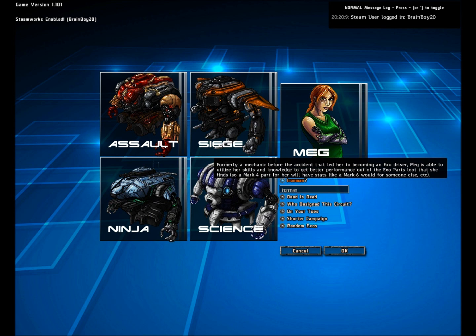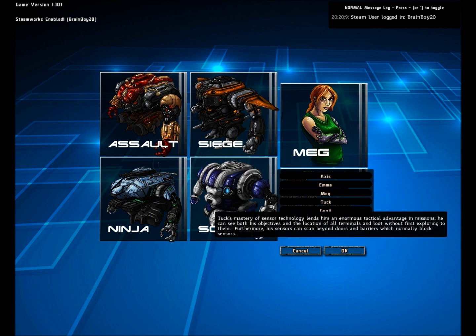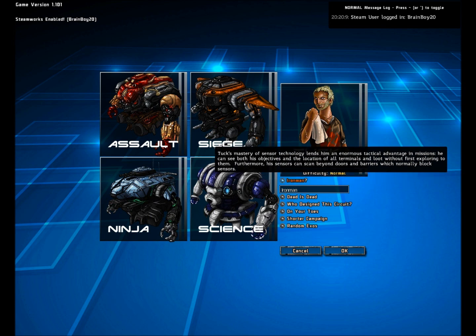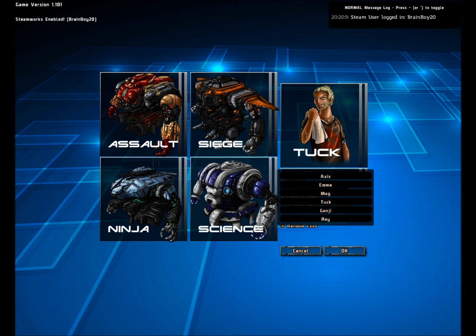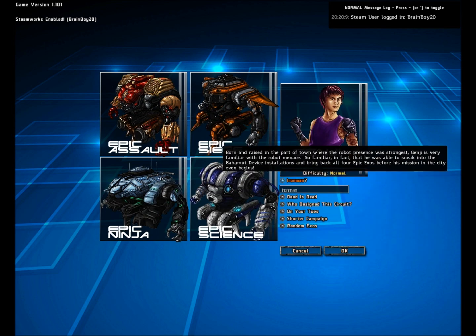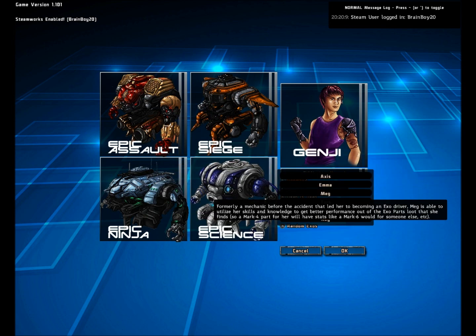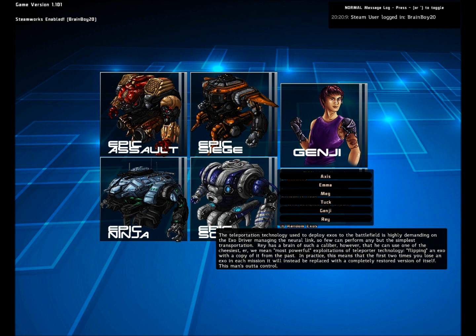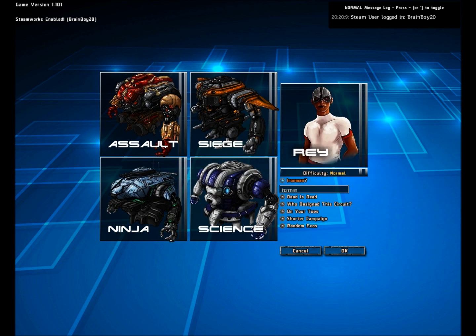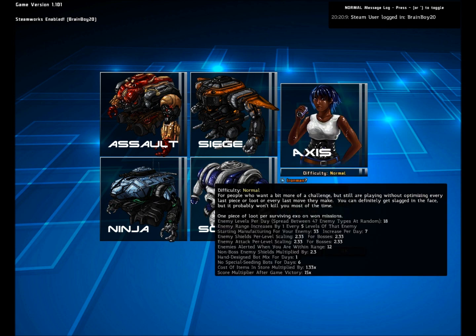Meg gives better stats for items. Tuck lets you see where containers are, as well as other door barriers and such. I haven't played with many of these. Genjin gives you epic Exos — or Biomut as they call them — right off the bat. And then Rey gives you access to extra lives for Exos, but I'm going to be playing with Axis.